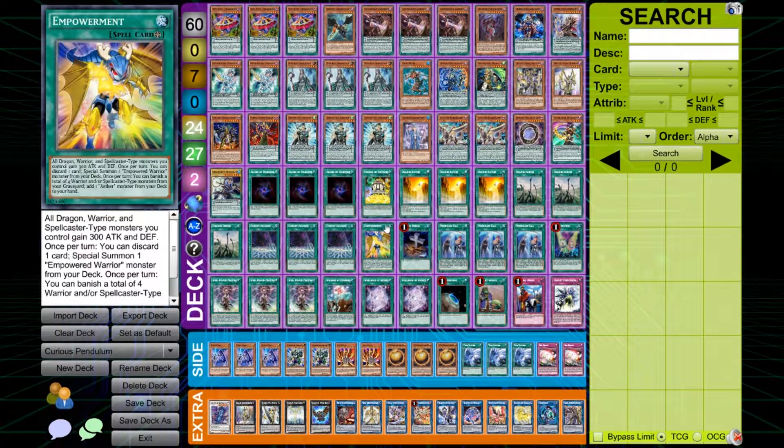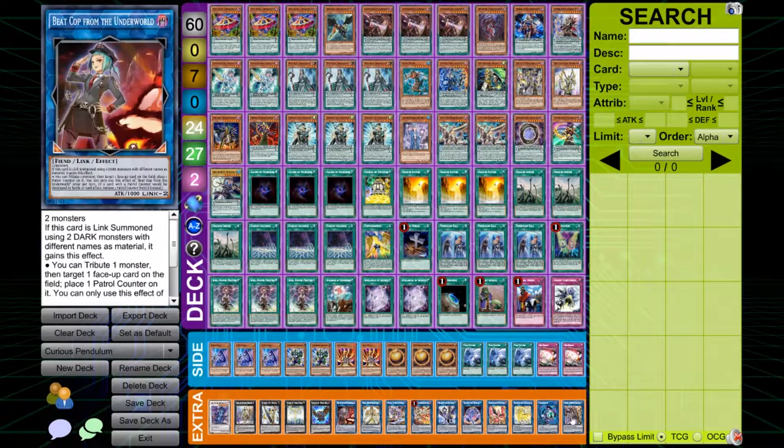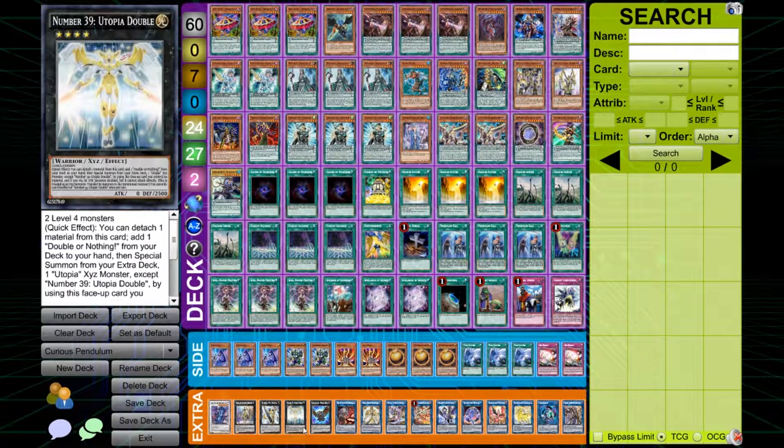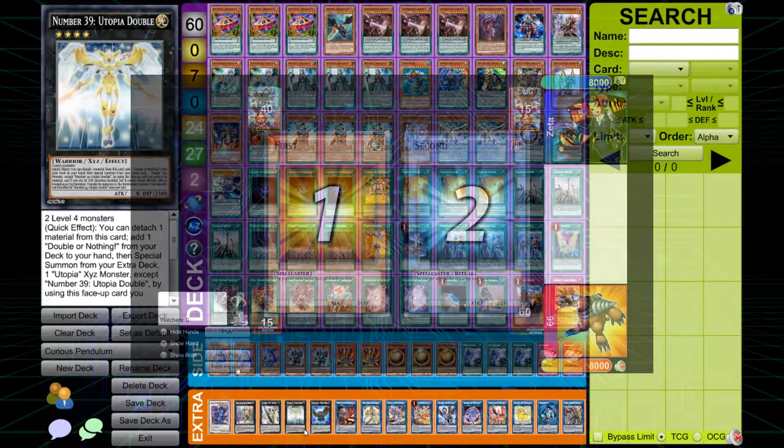It's just a worse version of my Trishola pens, and it's not as consistent as regular Orkist pens. It doesn't even have guard dragons. So this was an awful pendulum list, but here I'll showcase how you destroy Skystriker with this list. Let's get into it.